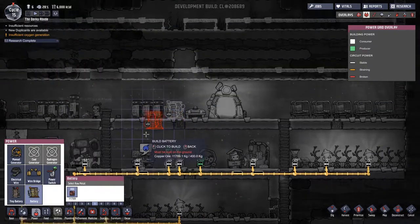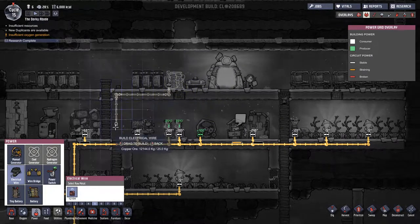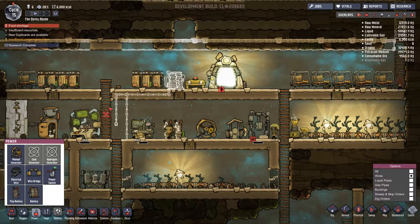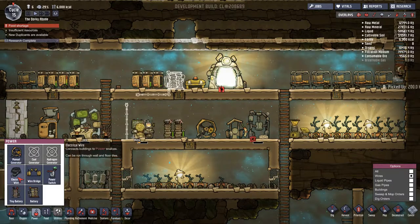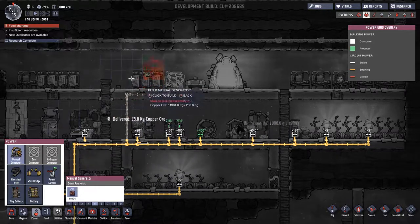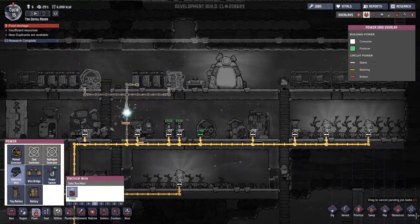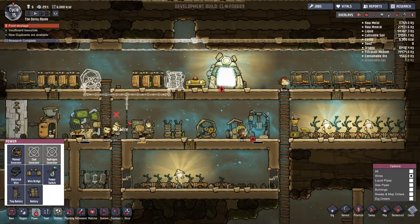The big battery can go in there, and we need some wire to connect it up like that. Can we cancel wires? No - oh well. More wire please - there we go, that'll fix that up. I've got wire dyslexia here today - let me get rid of those two. So basically what I've done is said: make a big battery there and make another generator.